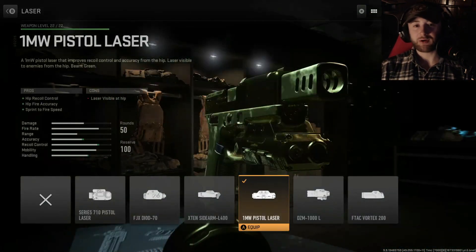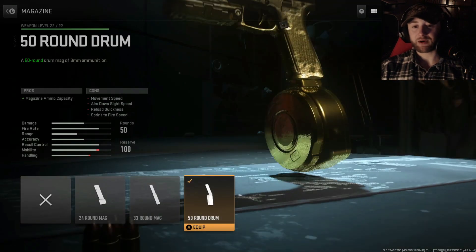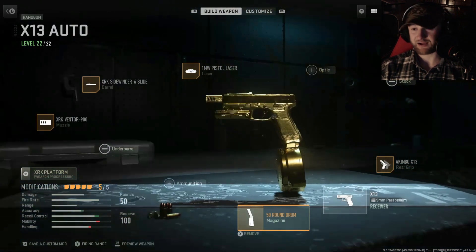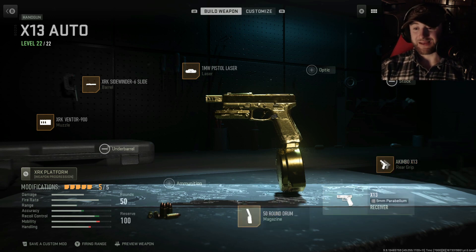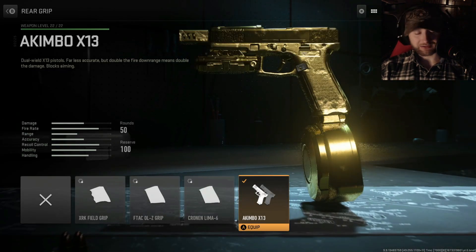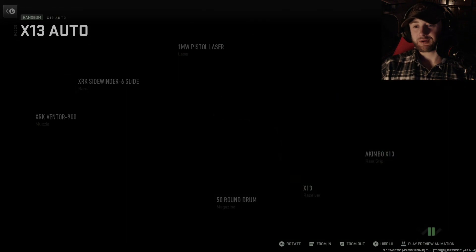Going up we've got the 1 milliwatt laser. It's constantly visible, but if you're using this thing you should only be whipping it out when you're right on top of somebody. Then we've got the 50 round drum — you still burn through a hundred rounds in the blink of an eye. And of course for Akimbo you've got to have the Akimbo rear grip attachment.